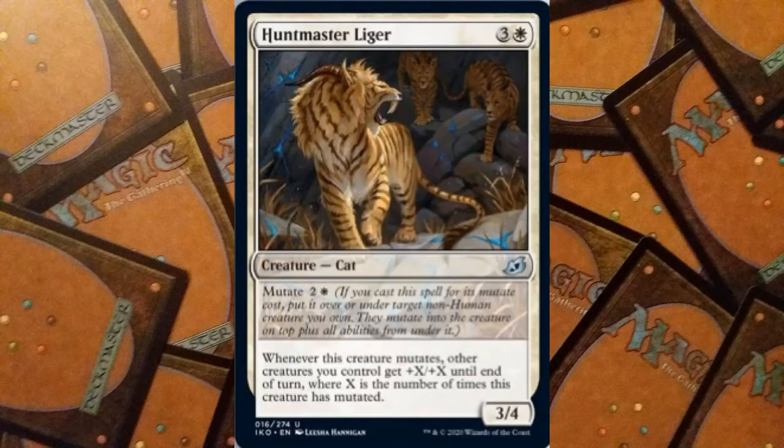We also have Huntmaster Liger: for four mana, three and a white, we have a Cat that is a 3/4. It has mutate — one of the new keyword abilities — with a mutate cost of two and a white. If you cast this spell for its mutate cost, put it over or under a target non-Human creature you own; they mutate into the creature on top plus all abilities underneath. If we put the Liger underneath something like a big flyer or trampler, it retains that creature's characteristics but gains the Liger's ability: whenever this creature mutates, other creatures you control get +X/+X until end of turn where X is the number of times this creature has mutated. You could mutate lots of times, stacking onto one creature and buffing everything else.